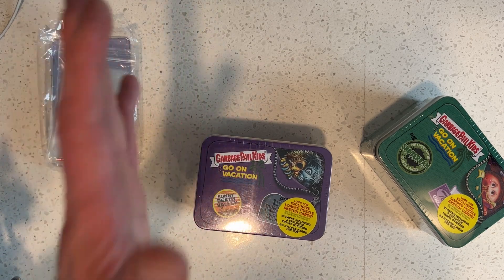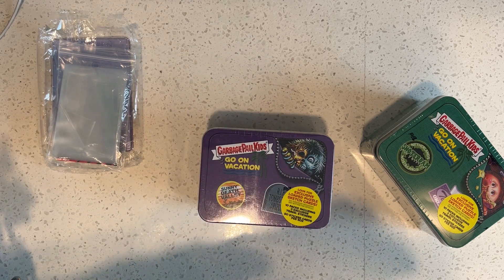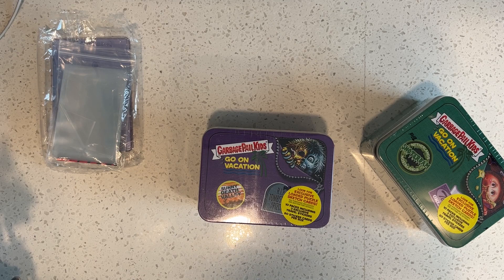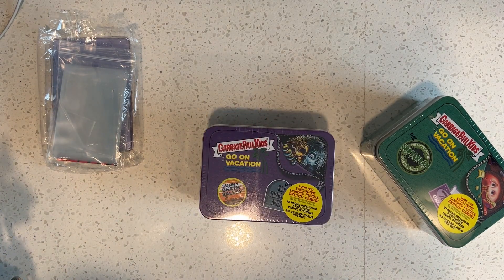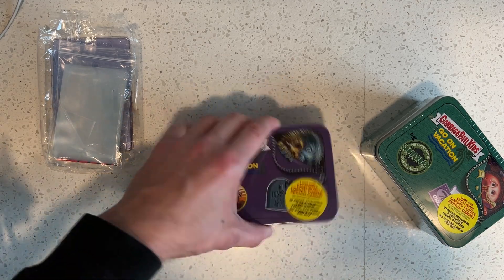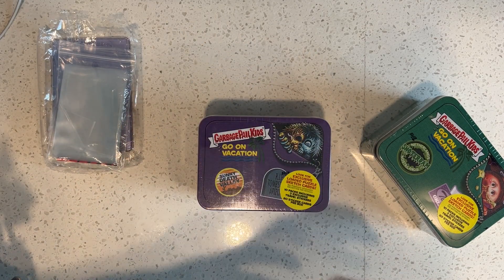We're gonna break one here today on the YouTube channel and give the other nine away for free. All you're gonna have to do is head over to our Facebook page, GPK Auctions, find the post for each giveaway. We're gonna do each tin separately. All you have to do to enter is like, comment, and share the post. Winners will be chosen at random and posted on the Facebook page.